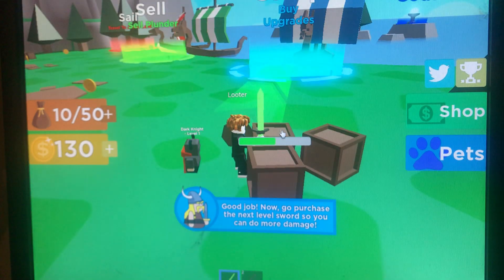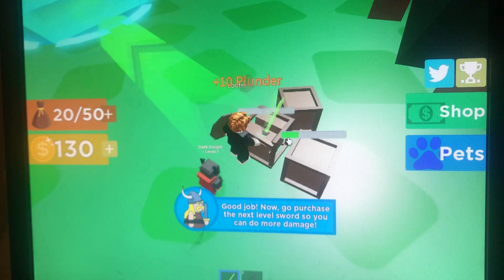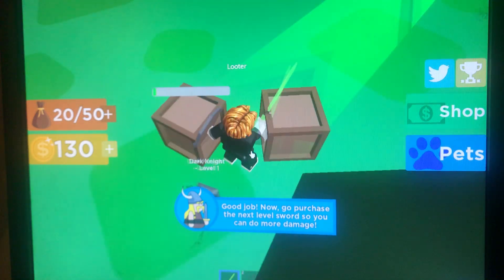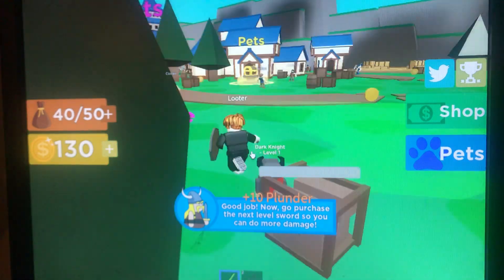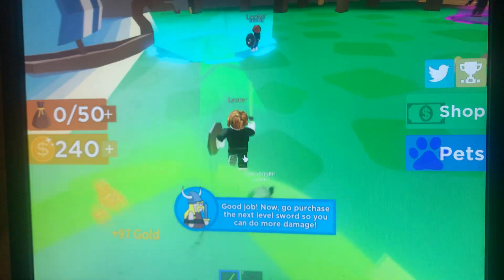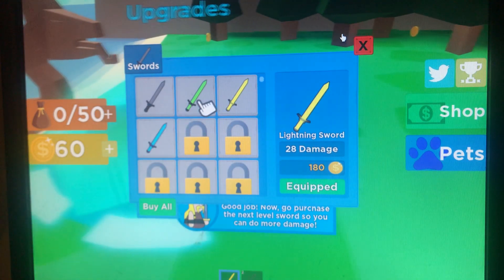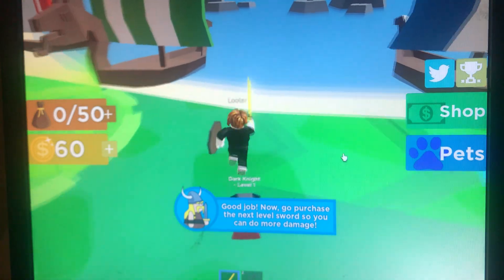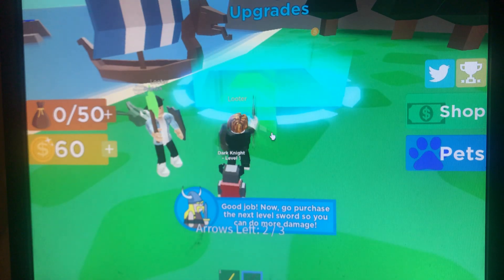Wait — can we use auto clickers in this game? Yes we can! Cool. I need 180, so that's like 170... okay, now we can sell it and get a better sword. Let's buy that. Good job, now go purchase the next level sword. I already did that though.